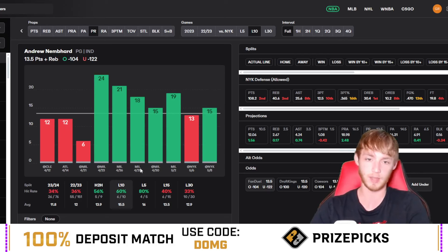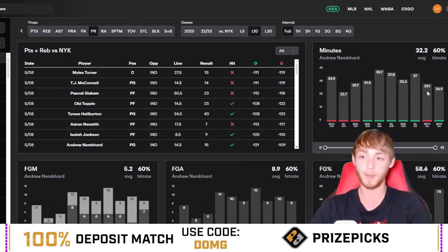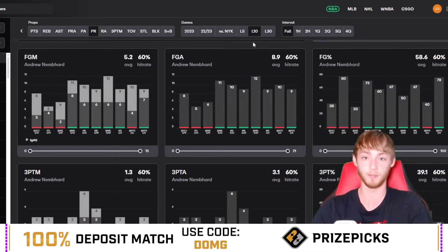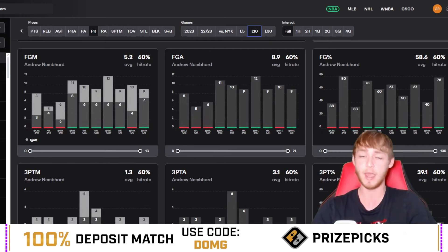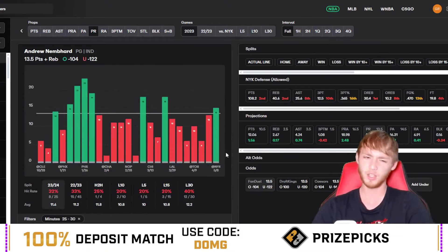Nembhard is over in six of his last 10 games, and six of his last seven — very good in these playoffs, over in six out of eight playoff games. However, his shooting has been insanely high recently: 80, 73, 60, 67, 78 percent just last game. On top of that, his minutes are decreasing in the series — he's had 29 and 27 minutes in these first two games. Between 25 and 30 minutes this season, he's only over in 32 percent of games — eight out of 25.